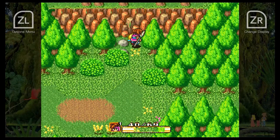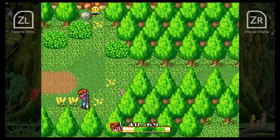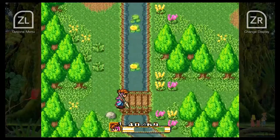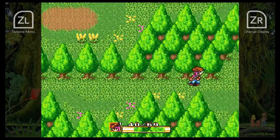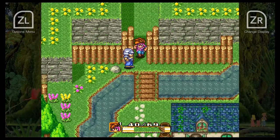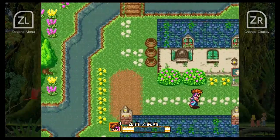We got up to the jump pad — stand on it and it'll jump you up there. That's why you would need the sword: if you had the spear you would have been stuck and would have to switch to the sword to get out. We made our way to Pandora now.